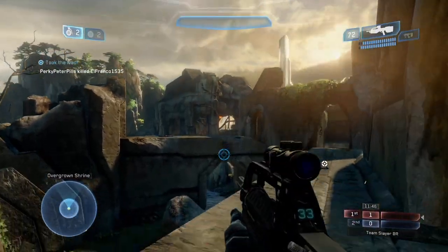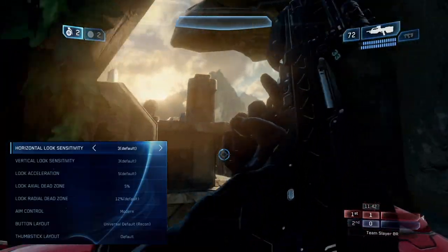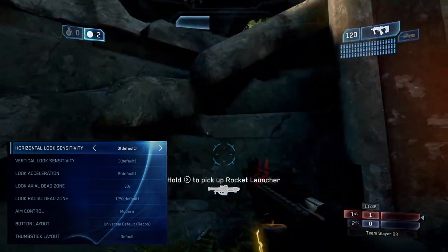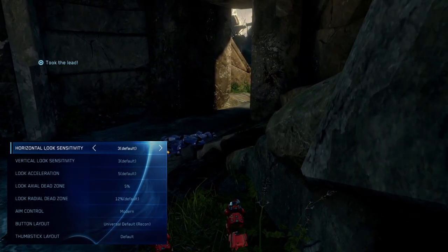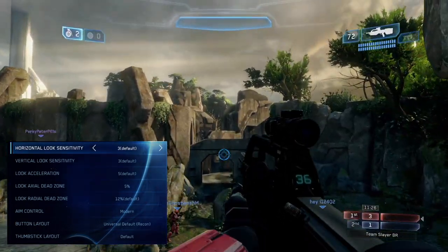The last few updates to Halo MCC have seriously expanded the options for aiming, most notably and most recently the toggle between classic and modern aiming styles. These are seriously welcome additions, but some of the terms might be a little confusing at first glance, so I thought I'd run through the way each setting changes the way that you aim.